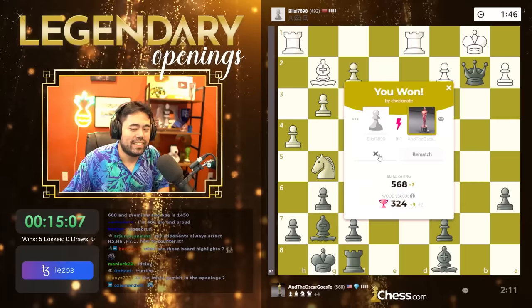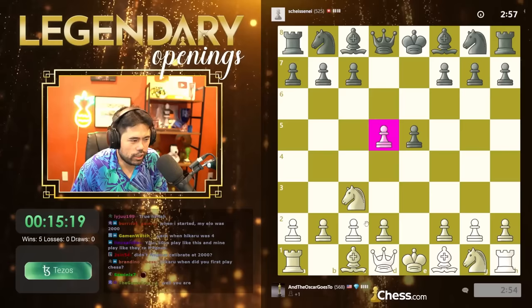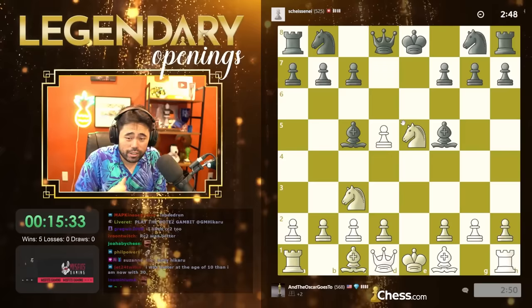I was seven years old. Checkmate on b2 with the queen — let's keep going. Everybody is playing the Scandinavian. Doesn't anybody watch an opening video on YouTube like what I've done, or Luvvy Son, or somebody's done? This is not how you play the Scandinavian. Why do they play d5 and then e5? I don't understand it.